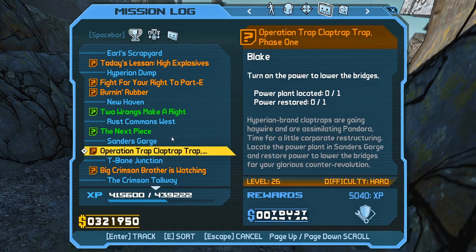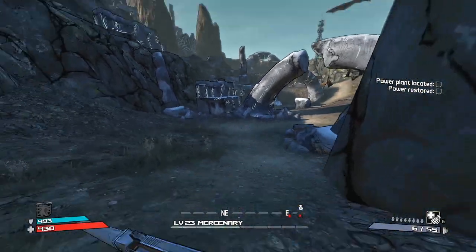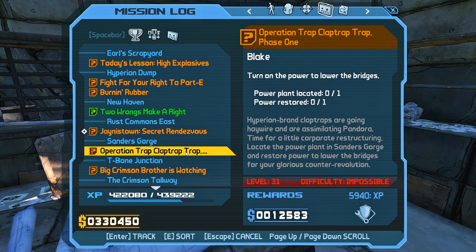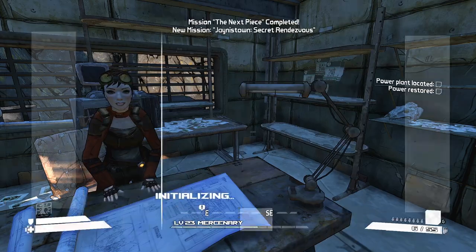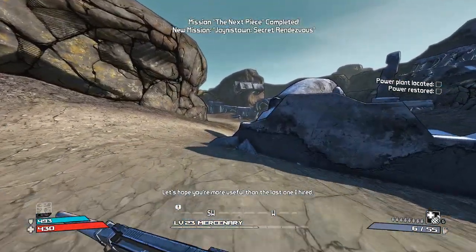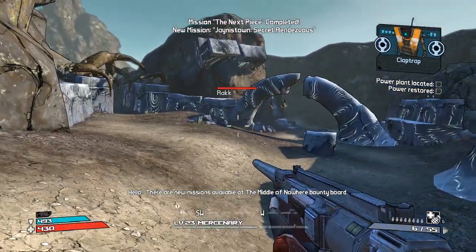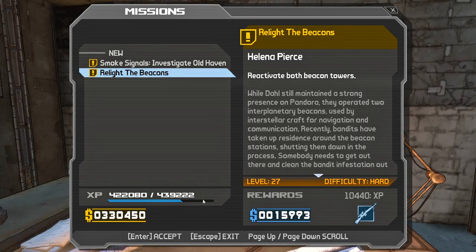Level 26 — so if I turn this in now it's gonna be 31. I screwed up, I should have done that mission earlier. Normally I would go to that chest room and farm it for good stuff but I can't now. Oh, you get a sniper for that — that's an easy mission too, we should do it.